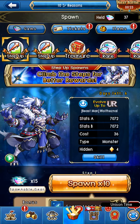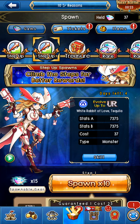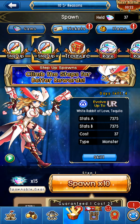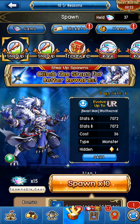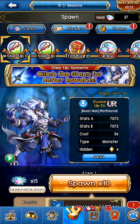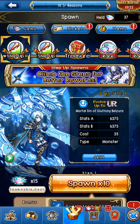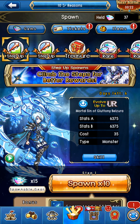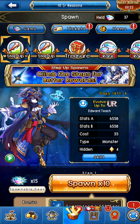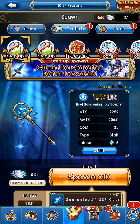They definitely added more actual value to this spawn compared to the previous one I was complaining about — like they took my last piece of advice. If they're going to make it 95 gems, they might as well make it worth it. I wouldn't say this is going to be worth it for all players. In fact, this is actually going to be worth the price, but only for a small percentage — maybe a decent-sized fraction, like a slice of the pie — of players in UL. Honestly, if you need almost every monster in this that you're guaranteed at the end, it makes more sense.